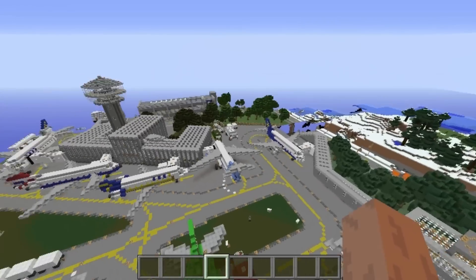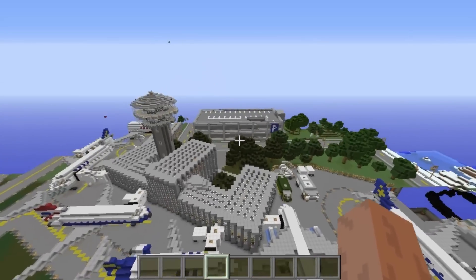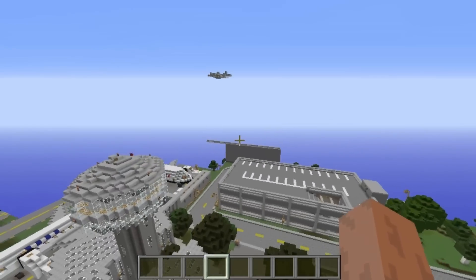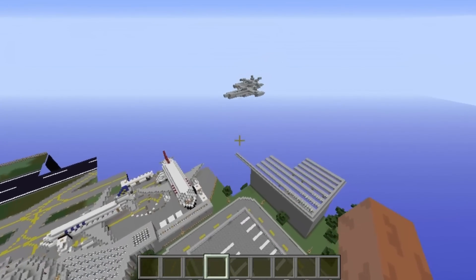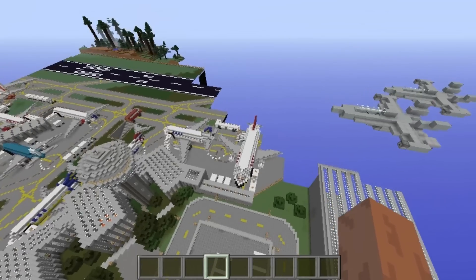The amount of detail in this map is just insane. The airport is quite big in itself, and then we have the security control over here and the parking lot where everyone taking a plane parks their cars. It seems like we have an RAF airplane coming in right now, which is actually pretty insane — really awesome.